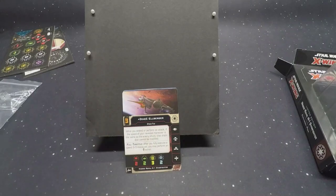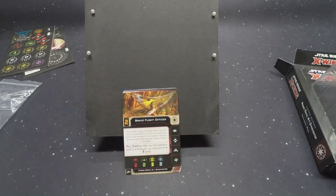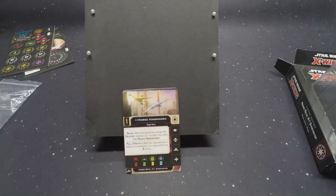Ellberger: 'Before attack, if the speed of your maneuver is the same as the enemy ship, that ship's dice cannot be modified.' Interesting — good for a jank list maybe. Bravo Flight Officer: 'Full Throttle — after you fully execute a speed 3 to 5 maneuver, you may perform a free...' well, you get an action. And my favorite name so far is the Naboo Handmaiden — because handmaidens are known for their piloting skills.